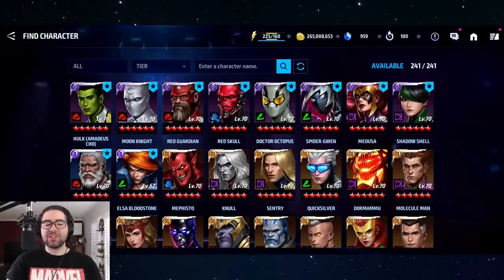Hey guys, welcome back to the channel, it's Cynic Alex. Today I'm going to rank all 10 of the available transcendent selector characters from best to worst, with a full explanation of what makes them really good, what they'll bring to your roster, and why you should consider choosing them. Keep in mind there are only 10 characters to select from — Amadeus Cho down to Elsa Bloodstone — and they won't include premium characters like Sunbird, Blue Dragon, Mystique, Silk, or Bullseye.